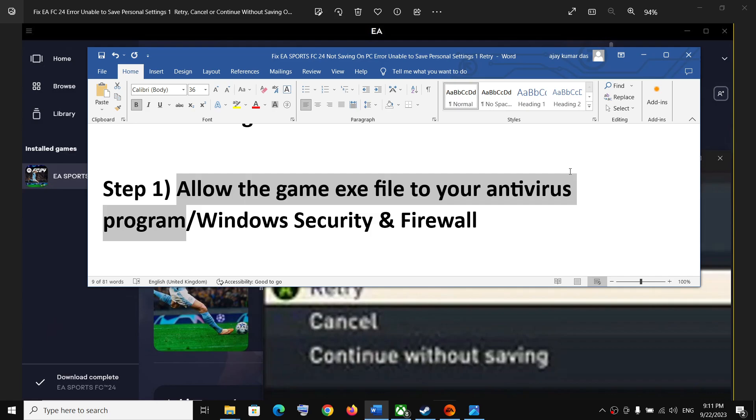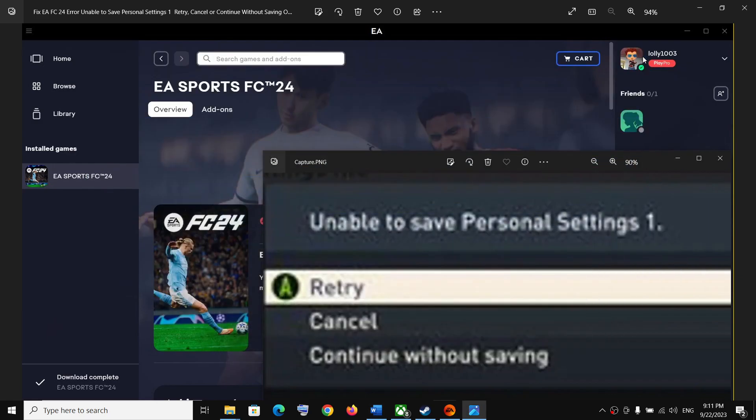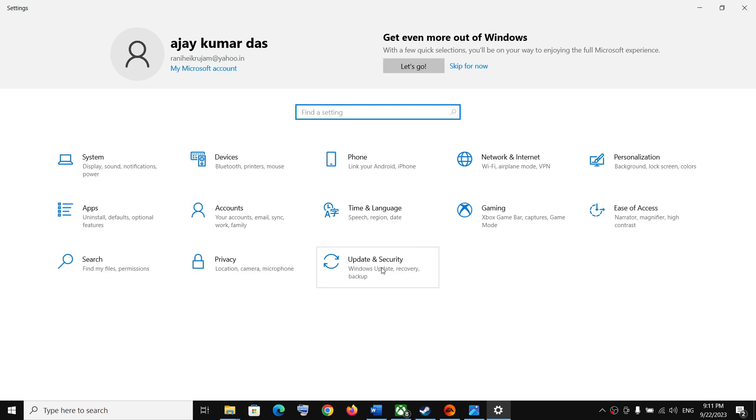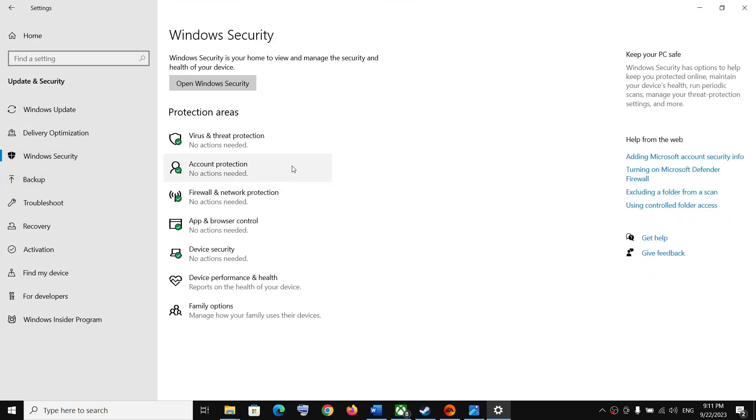If you are using Windows Security, open Windows Settings. If you have Windows 10, click on Update & Security. If you have Windows 11, click on Privacy and Security — you will find that option on the left-hand side. Now click on Windows Security, then click on Virus and Threat Protection.